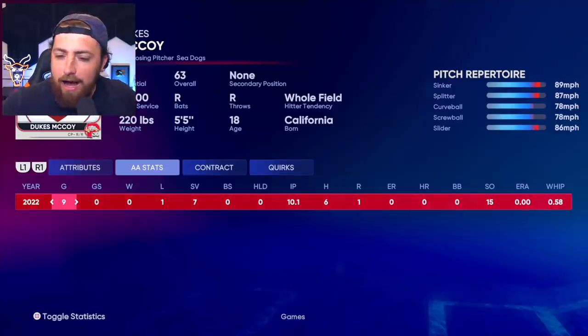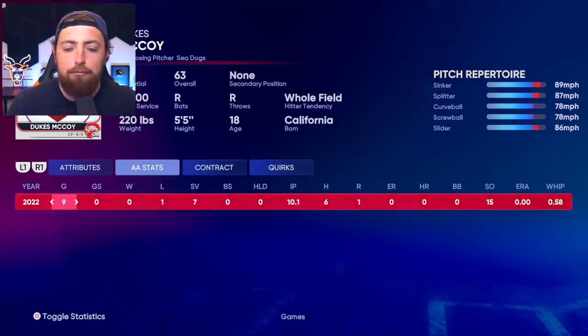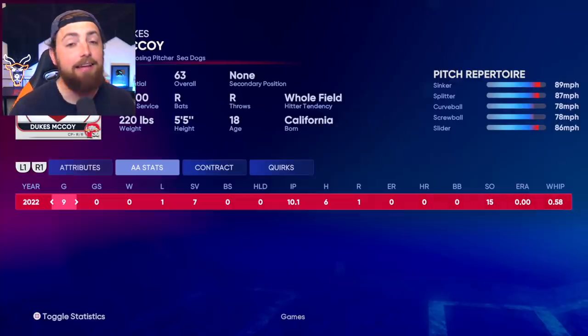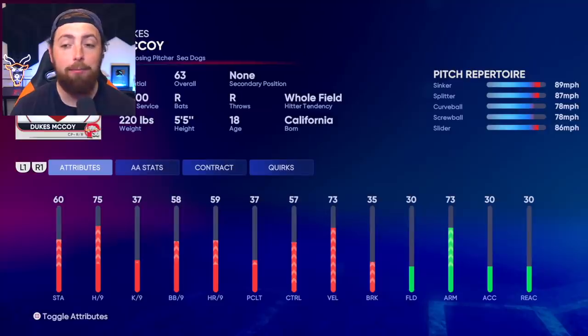We have seven saves, blown saves zero, so I guess we're 7-for-7. We've pitched 10 innings, given up six hits, one run — no earned runs, no home runs, no walks. 15 strikeouts in 10 innings — that is very good. And my stats aren't good, look at my stats right now, they're literally nothing — we're so low on everything. Once we get ranked up a little bit, we are going to be so good. You thought Mariano Rivera was a good closing pitcher? You've seen nothing yet. We've got a sinker, splitter, curveball, screwball, and a slider. Let me know what pitches I should add or remove and I will definitely do that.